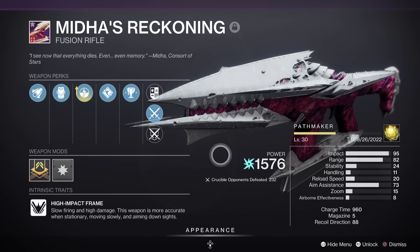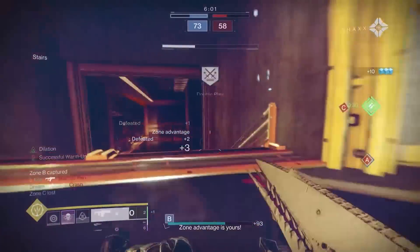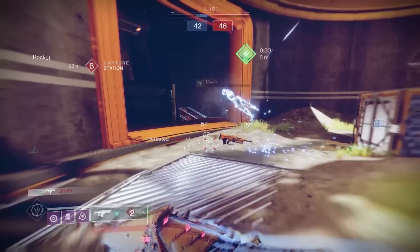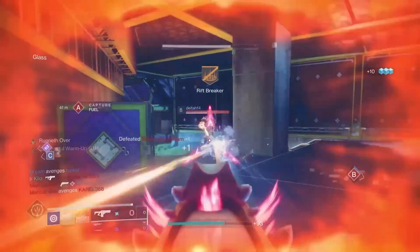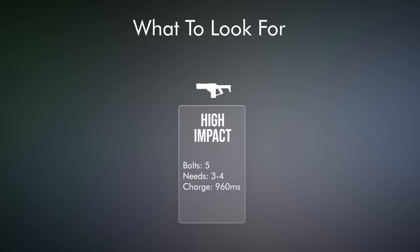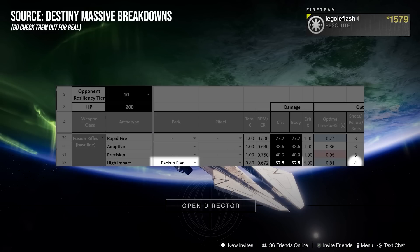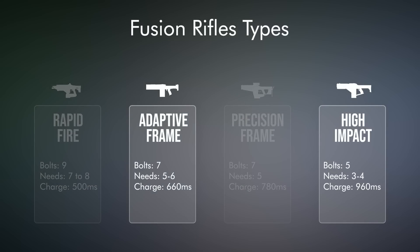Midha's Reckoning — the high impact arc fusion rifle from the King's Fall raid. This is the second craftable raid fusion rifle, and it comes with the most interesting perks out of anything on the list. Combos that don't exist on any other fusion rifle and absolutely break the mold for what you'd expect from a high impact. Midha's Reckoning rolls Backup Plan, which makes it so you need the same 4 bolts to kill no matter the resilience level, but you fire 30% faster. That's a huge deal — you're firing nearly as fast as an adaptive frame. And it's the first fusion rifle to get Backup Plan in the third column, which opens the door to running Successful Warmup in the fourth column at the same time.